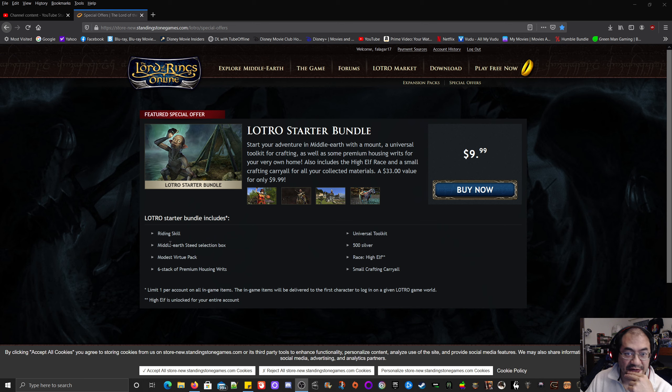My new character is going to have a mount anyway, but I'd have to buy the riding skill. The full bundle includes a modest virtue pack, six-stack of premium housing writs, universal toolkit, 50 silver, high elf race unlock, and a small crafting carry-all. Limit one per account, and in-game items will be delivered to the first character to log in on a given LOTRO game world. The high elf is unlocked for your entire account.